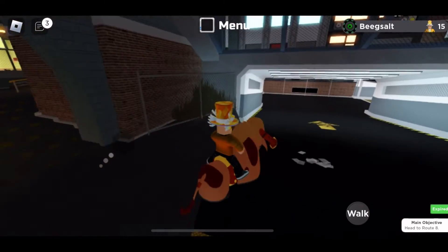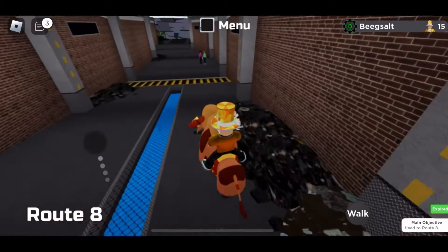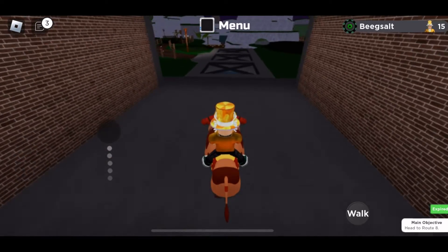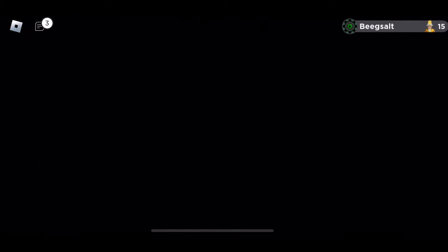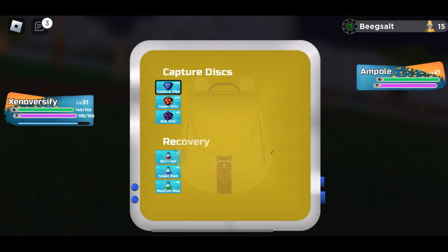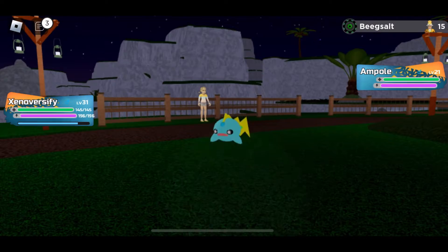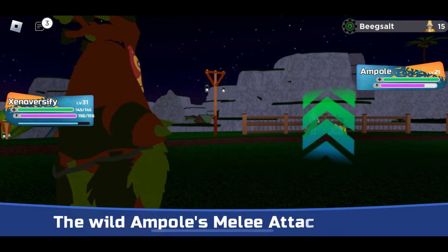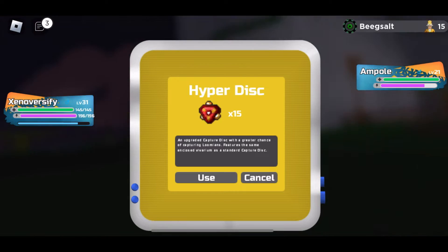So let's go on to Route 8. The reason I wanted to grind up Xenovercify is because it's the only thing I had against water types, and this is like an entirely water type route. But now we're gonna see what my encounter is. Let's see, what's it gonna be? An Ampoule. I'm probably not gonna end up using it. I don't think I've actually evolved this thing on my main. It's kind of annoying when you keep getting Ampoules when you're looking for something on this route.